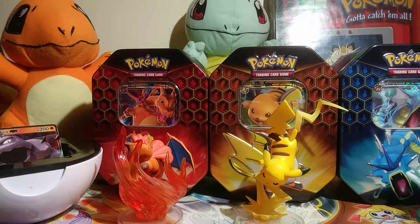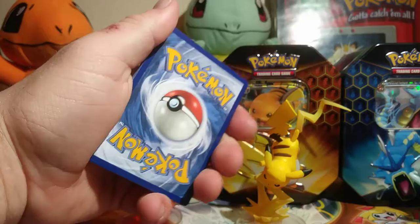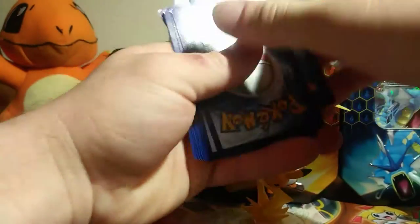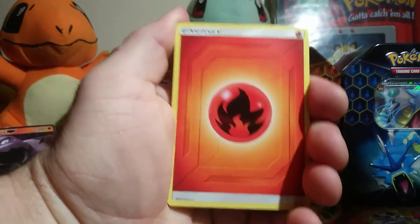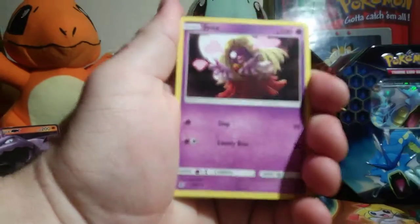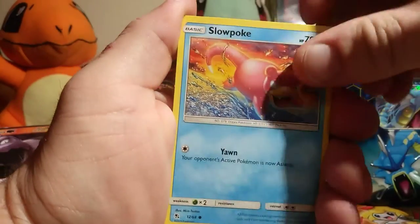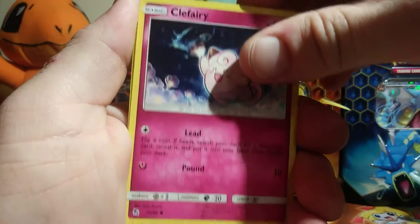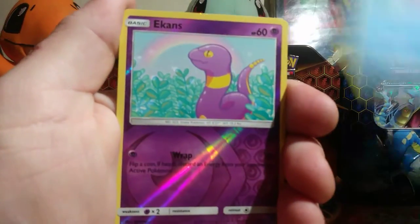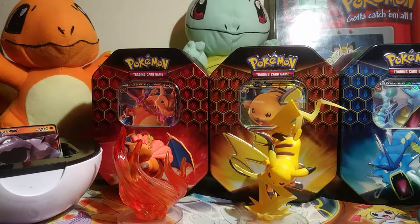Alright, there's the code card — forward to the front. Moving on: Jinx, Graveler, Far-Fetched, Charmander, Slowpoke, Psyduck — oh, I didn't flip the rare. Clefairy, Magikarp, Ekans, and Vaporeon. Alright, there goes that pack.